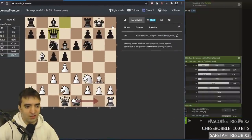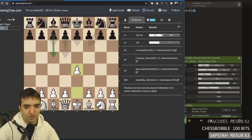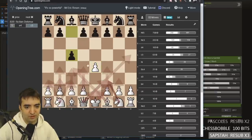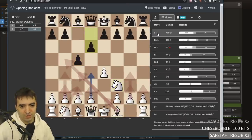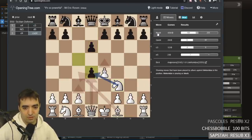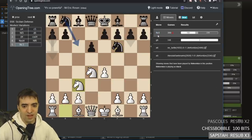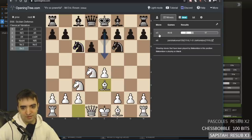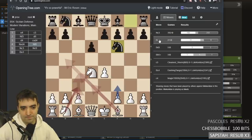I wanted to check what she plays in mainline E4, because I know she plays Sicilian. Then Knight F3 — does she play Knight or F? Oh, she plays the classical. Interesting. I have a cool line against this. She plays E5 here. Okay, I might avoid that.